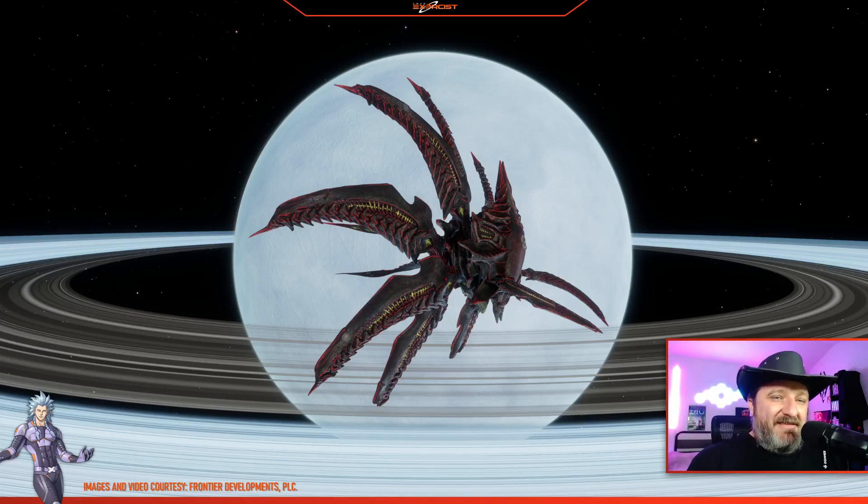My first look at this was like, okay, it's all right. But the more I look at it, the more terrifying it gets. It's got the basic Thargoid death flower design to the overall vehicle itself. But if you look in the front, it's got these insect-like pinchers that are reaching out — really kind of sticking to the general design of the Thargoids and the insect-like approach to their technology.